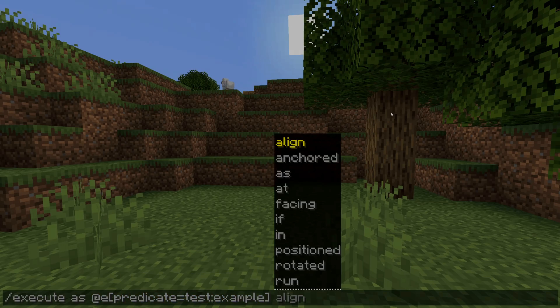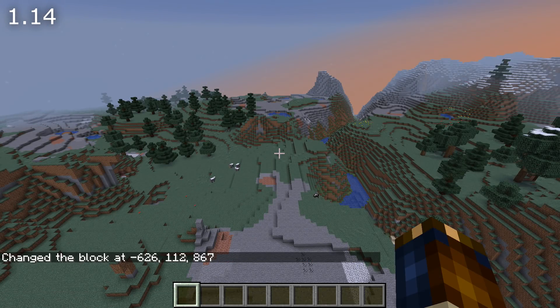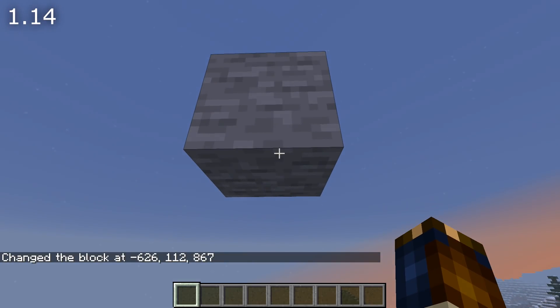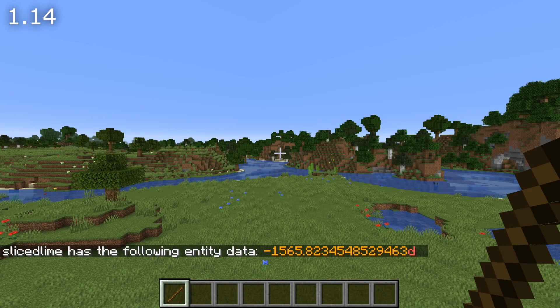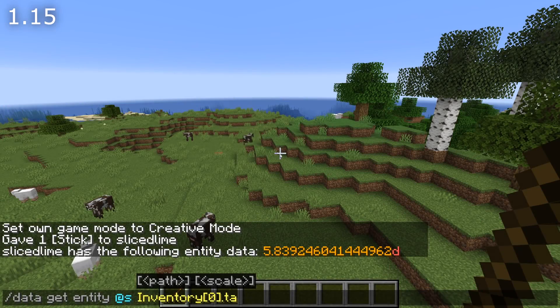There are more execute changes and fixes. Anchoring didn't reset after one use, which meant that if you used local coordinates several times in a row — like in a recursive function call — you would get the offset between feet and eyes several times over. That has been fixed. Also, by abusing execute store, you could modify player data inside of an item tag inside of their inventory. That has been fixed as well.